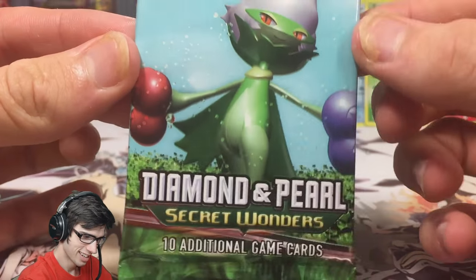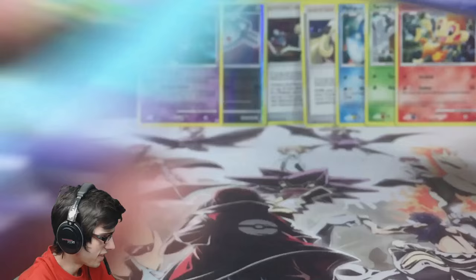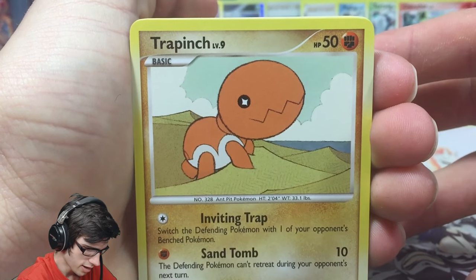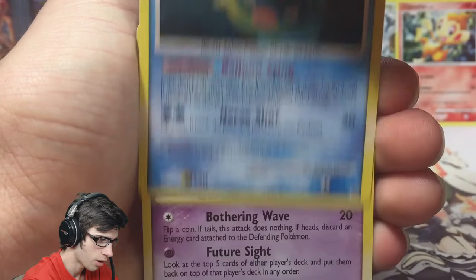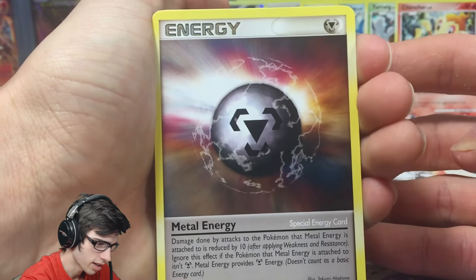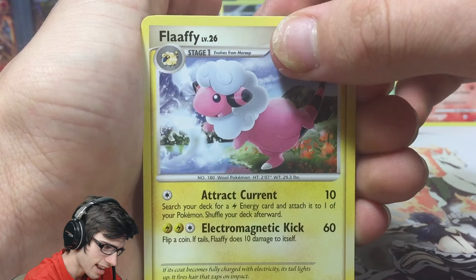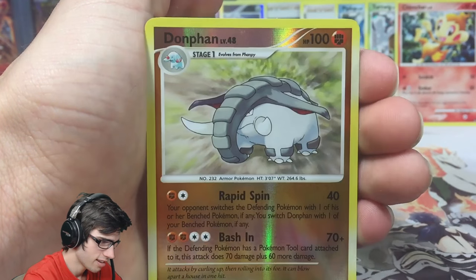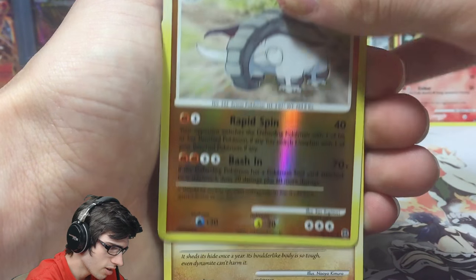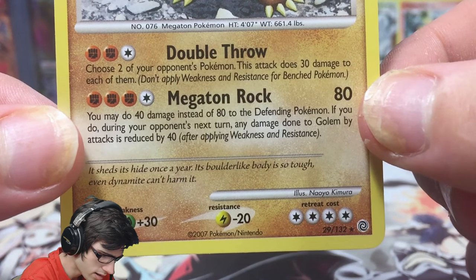Nice way to kick it off with a reverse rare and the Gengar. Secret Wonders next — this pack opened up really good too, saving those pack arts. We got a Trapinch, Quilfish, Natu, Voltorb, a special Metal Energy, Flaaffy with Tractor and Electromagnetic Kick, a Sudowoodo, Donphan as a reverse uncommon, and a Golem regular rare with 130 HP, Double Threat, and Megaton Rock.